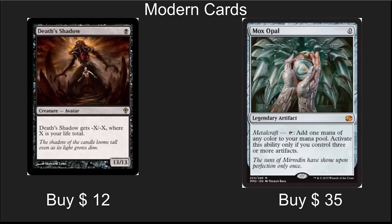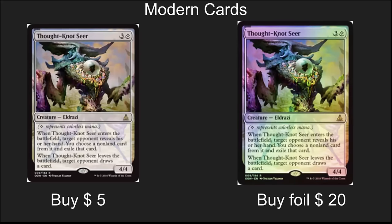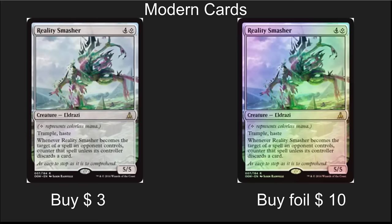I would definitely pick up your playset of Mox Opal now while they're down around $35. Thought-Knot Seer is crazy cheap right now — $5 for regulars and $20 for foils — and these are playable in every single format across the board. Similarly, Reality Smasher foils are really cheap. They win the mirror match and in certain decks they're really, really good. I would pick up the foils at $10 easily, and it doesn't hurt to pick up a few of the regulars at $3 apiece.